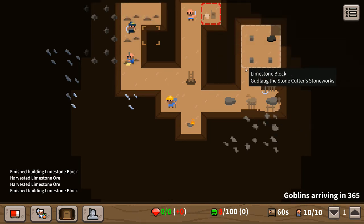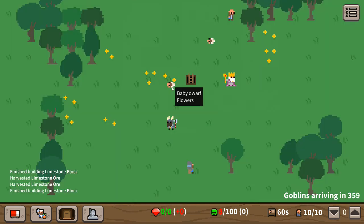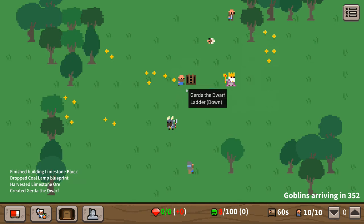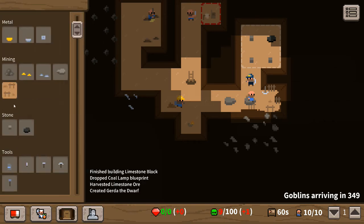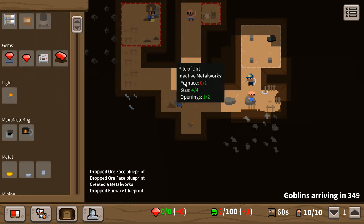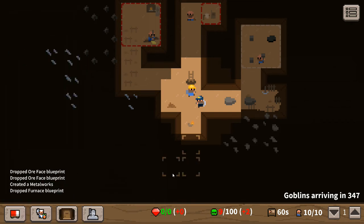Baby dwarves coming along in 19 turns — good, we'll have another worker soon. I wish somebody would get this toilet built but nobody's hauling me limestone blocks. Oh — because we don't have a dedicated hauler; everybody's got a specific role. Hopefully this guy will be born soon. There he goes, rips off his diaper and he's coming down to haul a limestone block. We've got to pause the game again — I need to drag ore faces down in front of the iron and coal, and get the metalworks room and furnace laid out.